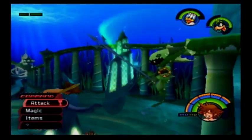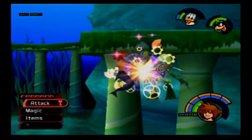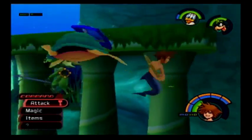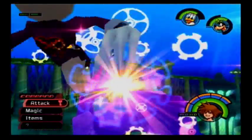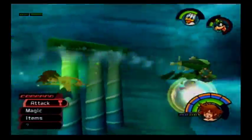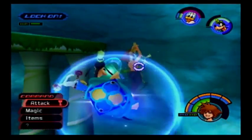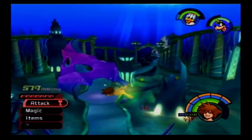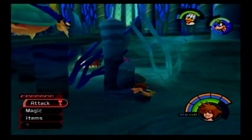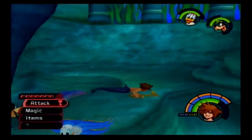We're at Triton's Palace at last. This room is pretty awesome. These are Screwdivers — they are very annoying because they can swim away very easily and they've got long range. They're immune to Thunder too. And because of my short range weapon, it's extremely difficult to hit these guys. But if you do hit them, you can one-hit combo them — you can one-hit combo everything in this world with the Wishing Star, so it's a very useful weapon. There's a White Trinity in there — White Trinity is the only Trinity you can actually use underwater.